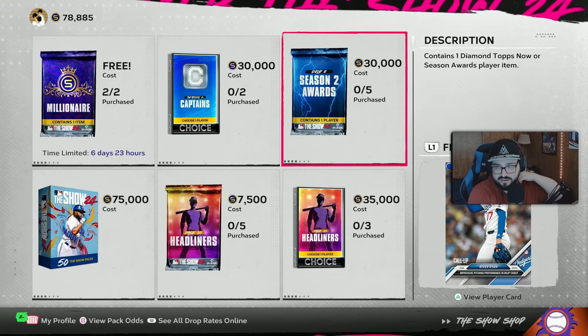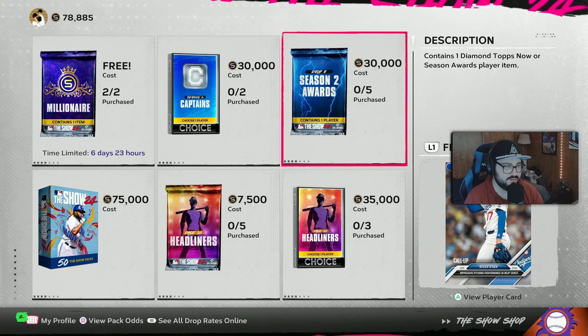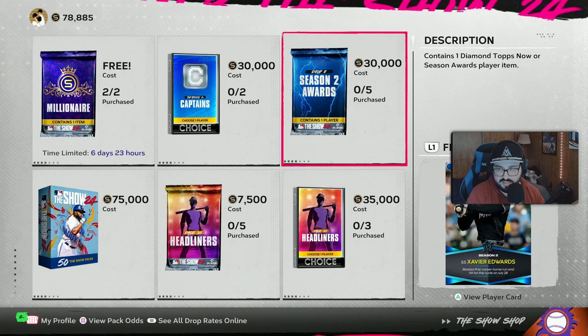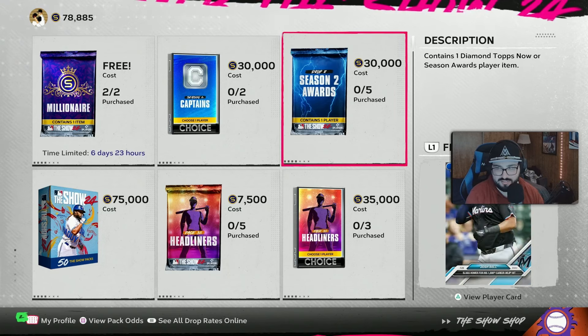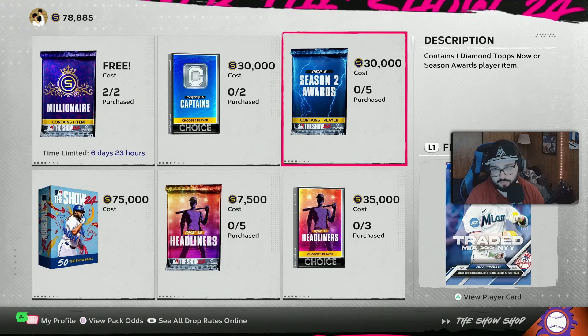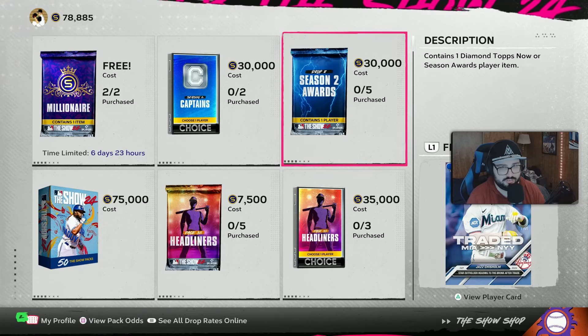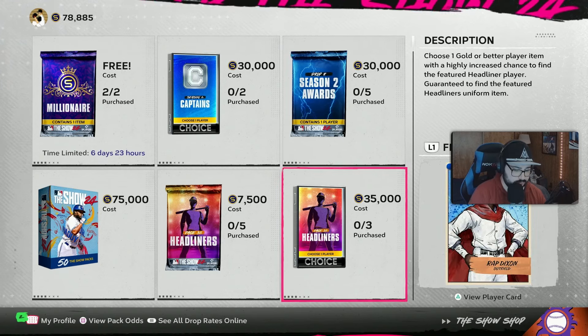The lowest card in here you're going to get is a 98. I think we should be holding on to them at this point, because last week's I think were still 97s. So in here you have the two rares, and then the lowest you're going to get is a 98. They're all pretty decent cards. I say hold on to them another week and you pull three of them. That's my opinion personally - do what you want.